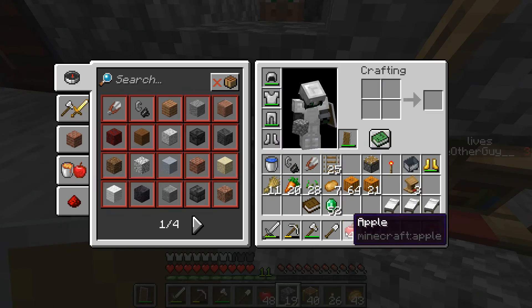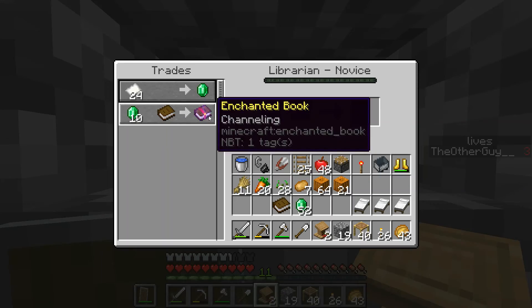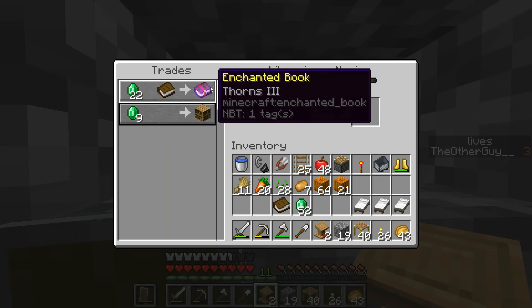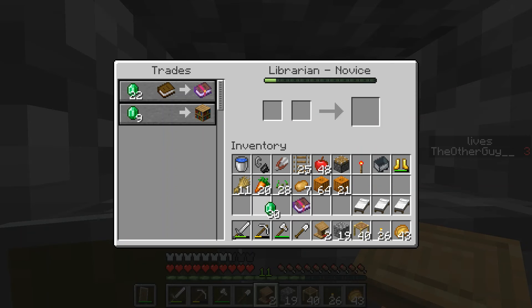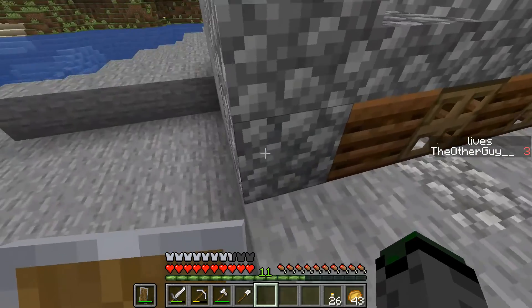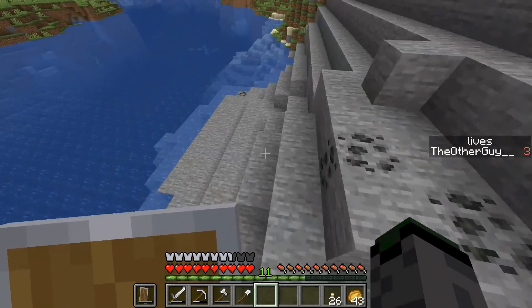Channeling — nope. Thorns 3 for 22 emeralds, I'll actually take that, that's good, that'll come in handy. So that's one of the many. I've got a lot of stuff to drop off, so I'll go drop some stuff off.